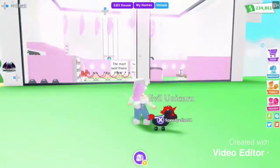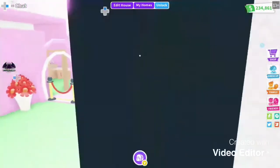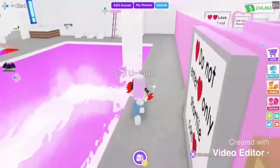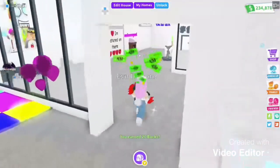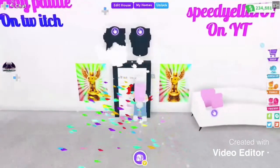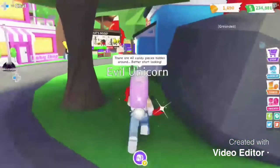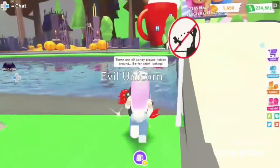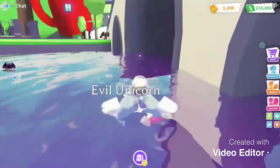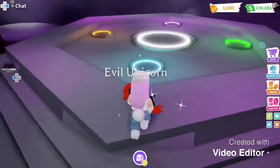Right now we need to go do our Neon Unicorn, so off we go to do another neon. Let's just quickly run over there. The unicorn, if you want one, is 108,000 and if you want four it's 432k. So we're going to quickly run to the neon area to turn my Evil Unicorn into a Neon Evil Unicorn. Here's the place and we're just going to put all four unicorns down.